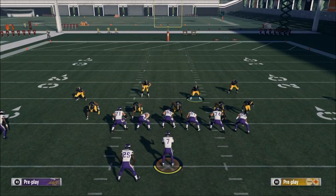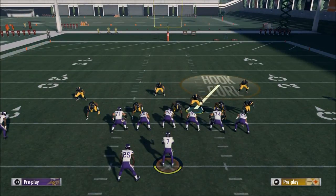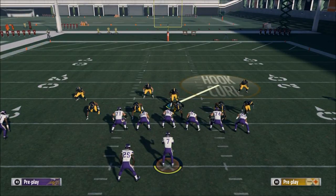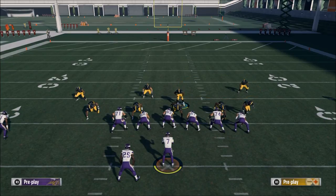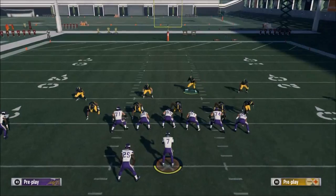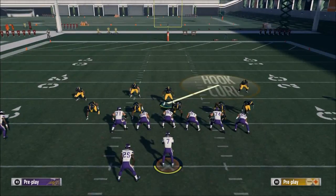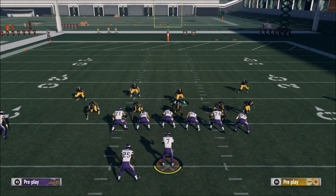The second thing that's important in a good defense is to have a good user player and to user the same player every time. In this defense, I can user the middle linebacker right over the nose tackle every single time. This is my player and I will never user anyone else. This is my field to cover. Step number two is find the ability to user someone, and you have to user the same person every single time.